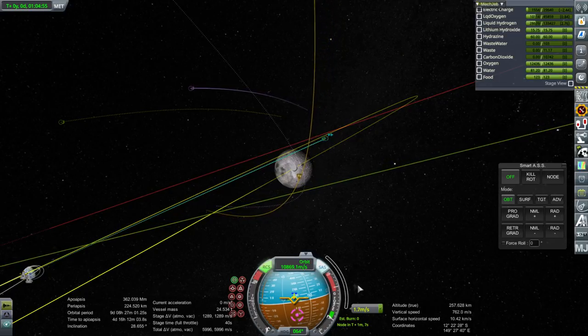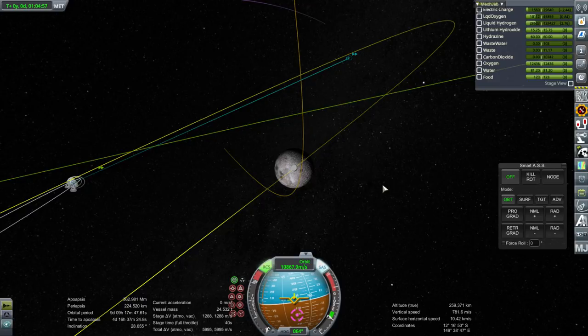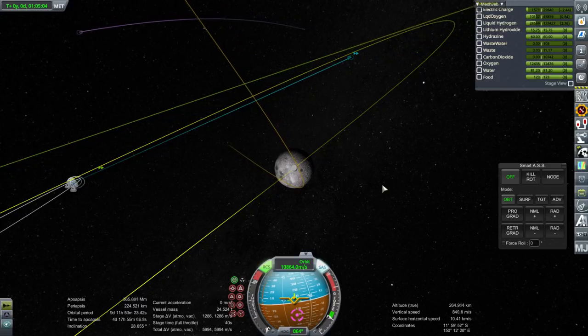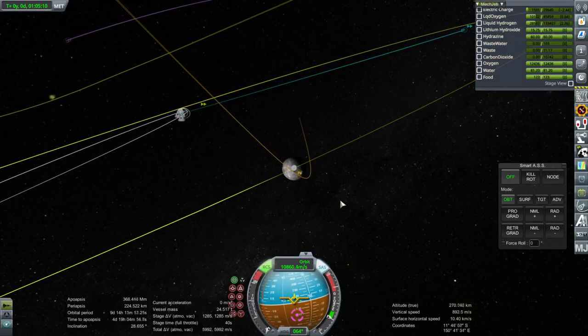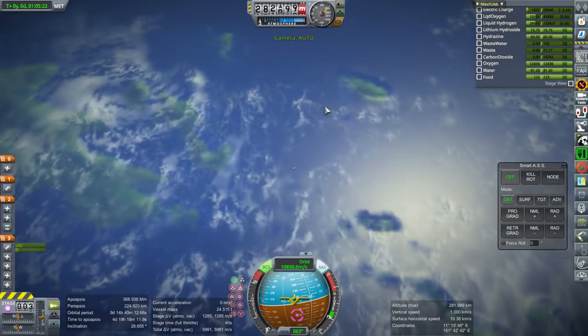This is an interesting approach. The thing is, we're going to have to get the crew to it somehow. That means probably we need to put it retrograde around the moon for potential free return possibilities. Mid-course adjustments could be a good idea, though it's not letting me make a node there.